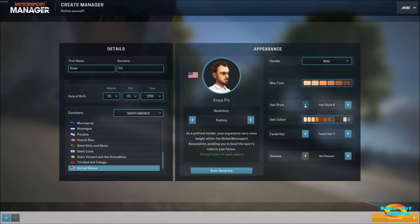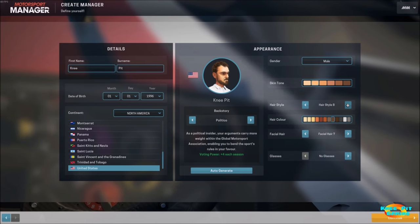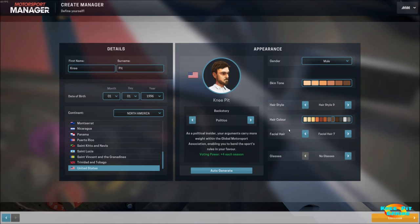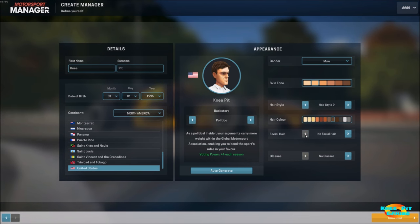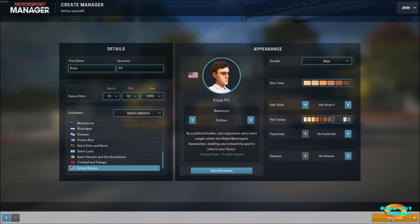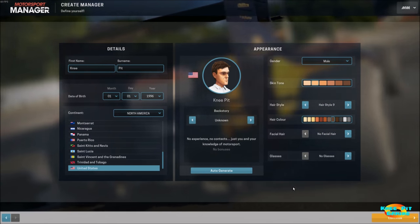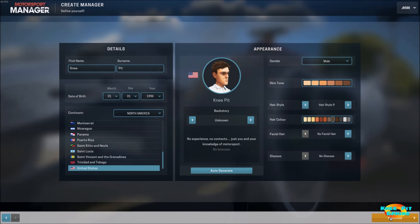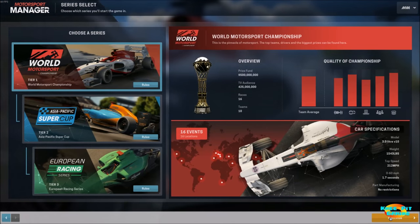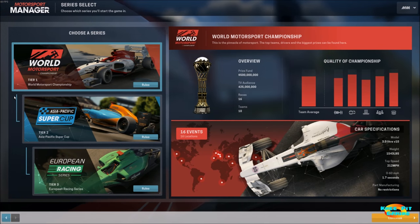I'm not going to spend a whole lot of time on the avatar here — I'll turn the facial hair off and no glasses. I'm going to turn the backstory bonuses off because I want to learn everything the hard way and make all the mistakes I can to learn my way through the game.